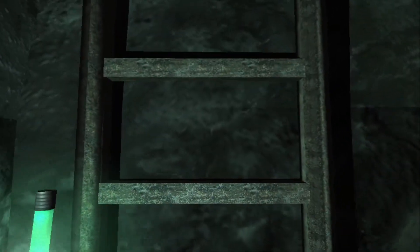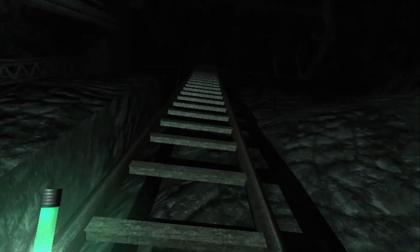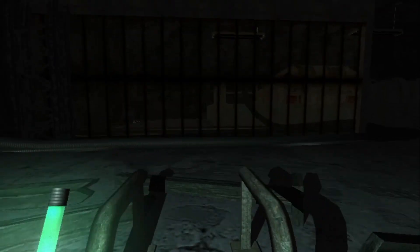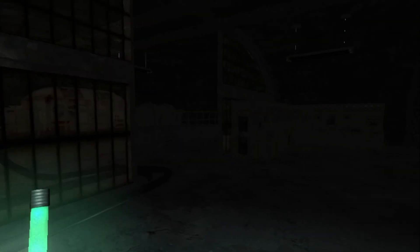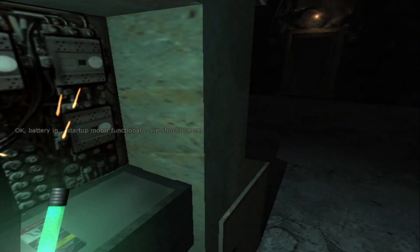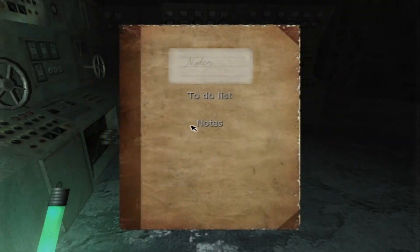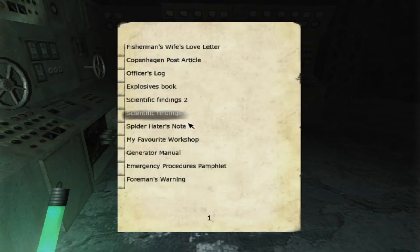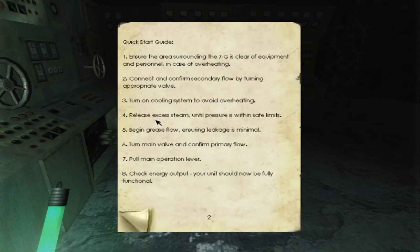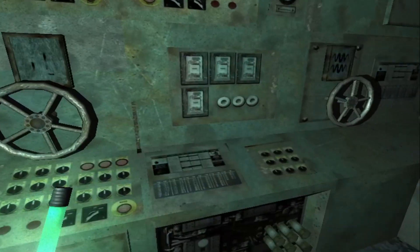We got a huge battery now. Come on, hurry up — these ladders. There we go, now we just gotta get the battery in here. Look at that. Boom — we should be set. Now let's get over to the notes and the generator manual. Turn on cooling system. Let's connect and confirm secondary flow by turning appropriate valve. I think I've already done that, haven't I?